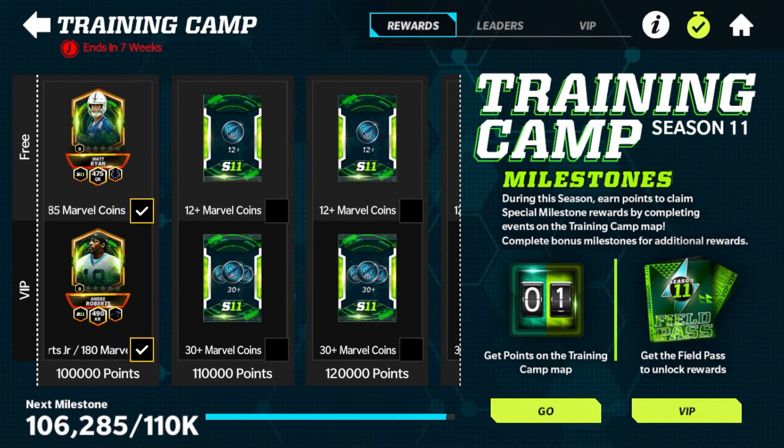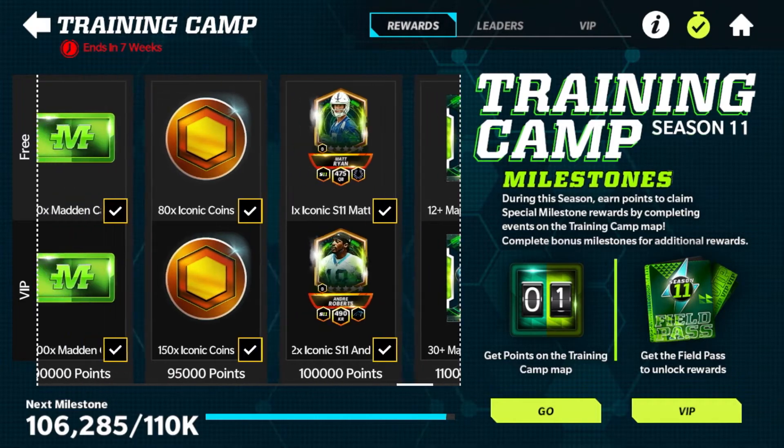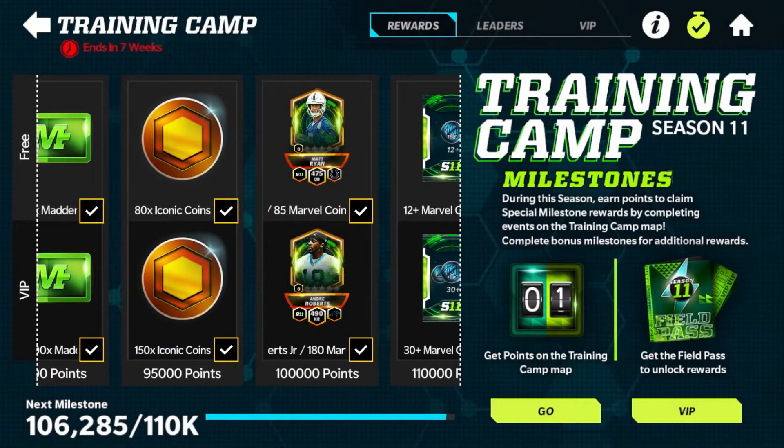Of course afterwards there are more Marvel coins at 110k, 120k, 130k, and 140k, so plenty of Marvel coins to get right there. I did go ahead and get Matt Ryan and Andre Roberts all the way here at 100k, and combined that is 265 Marvel coins. I'm currently sitting at 330 Marvel coins, so we can claim three shards of an existing Marvel or get a brand new Marvel player.